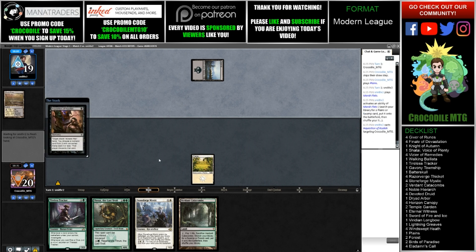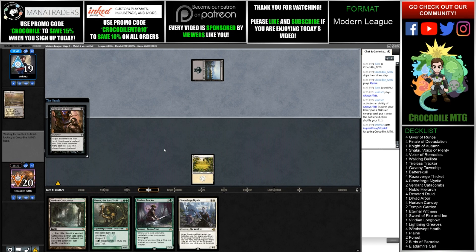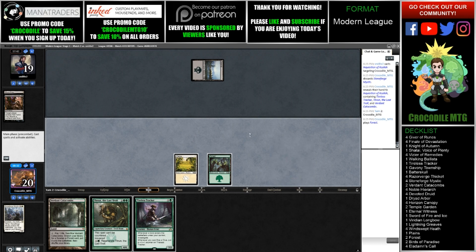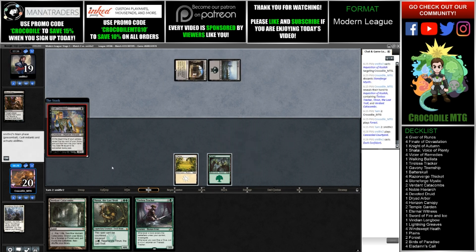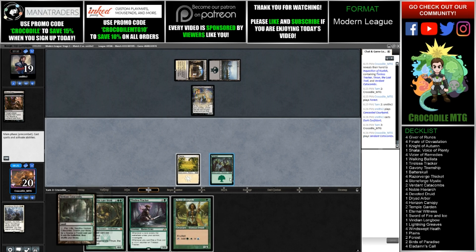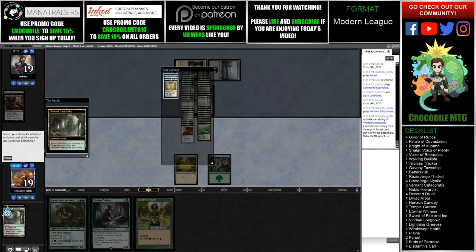There's another Inquisition from our opponent — they're probably taking the Stoneforge. They can't hit the Thrun, can't hit the land. Tracker's definitely going to be really good. They take the Stoneforge. We're going to play out the Forest because we want to use our Tracker's ability best we can. There's Bob — we don't really care about Bob too much. I think I'm just going to play out the Tracker here. It's too good of a card not to be played.